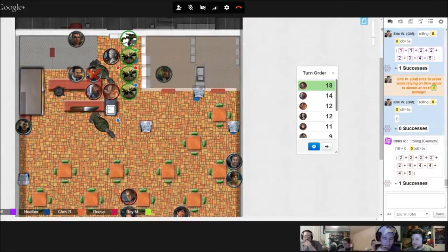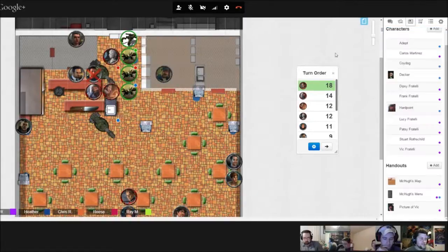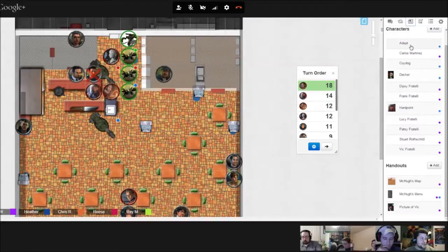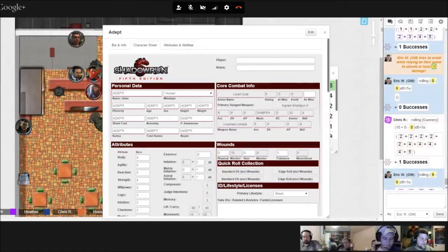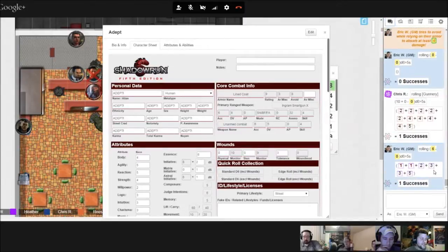It tells me what their offense is, but it doesn't tell me their defense. Pistol skill three, and inflict damage value of five. So we'll do six dice. One success — it is able to shrug off the plink, plink, plink coming at it.